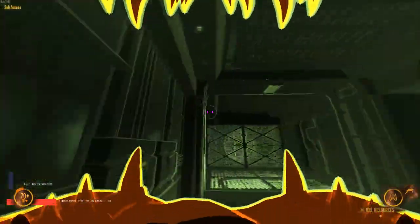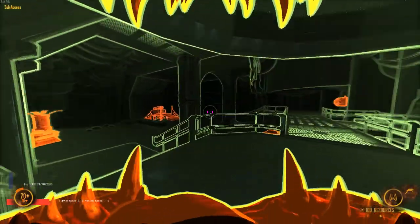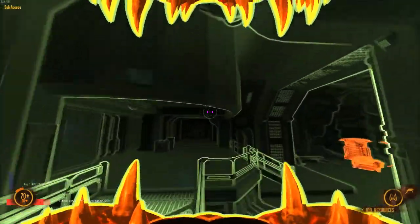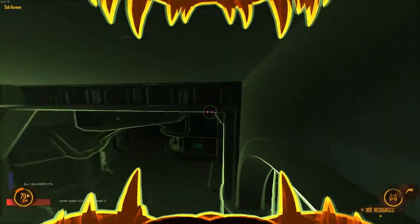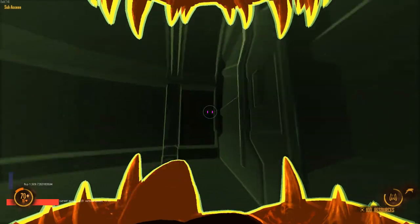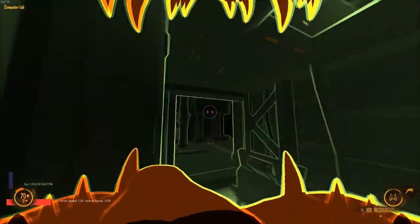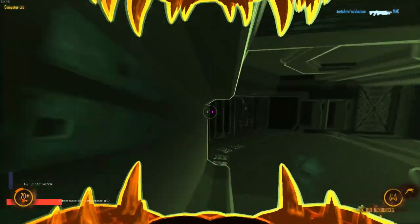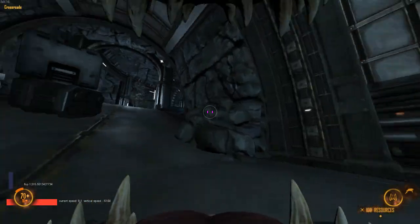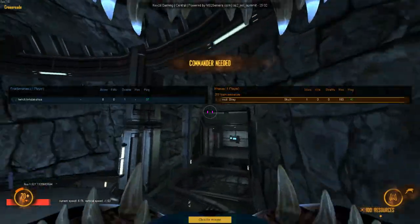Always try to help out your high life forms when you can. If you're on your skulk — save the gorge, save the fade, save the onos. Onos are actually giant bullet shields for everything else to get in and do work, because usually people wanna focus them down. And you know what? That's about it actually — I just got to the very end of my speech thing here.